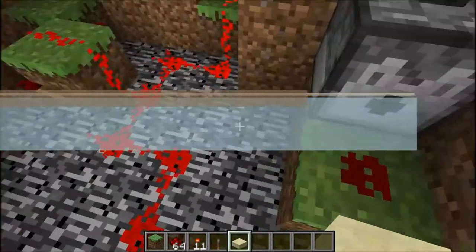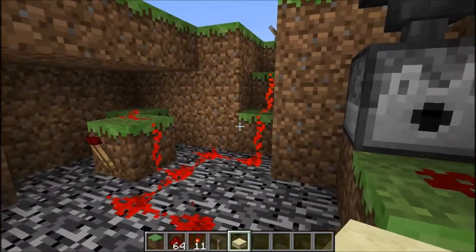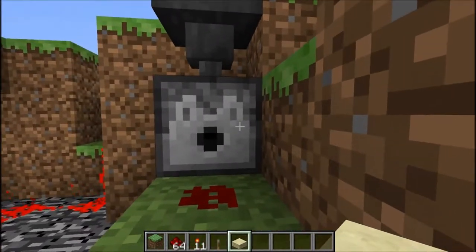This is the automatic dispenser. You'll need a hopper, dispenser, redstone, two torches, lever, and some half slabs to cover it up.